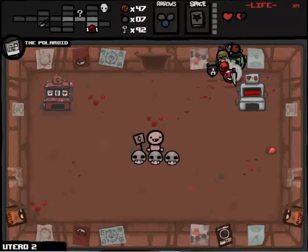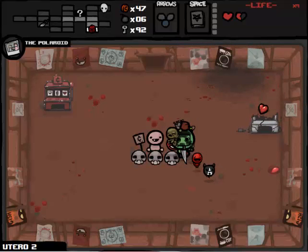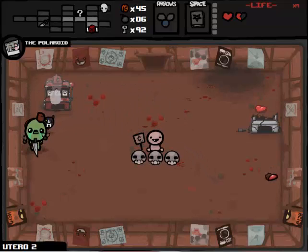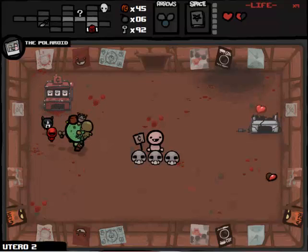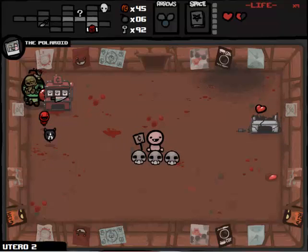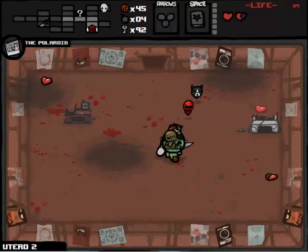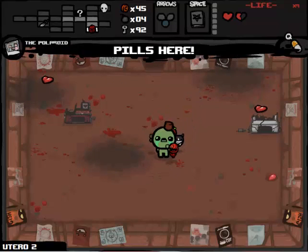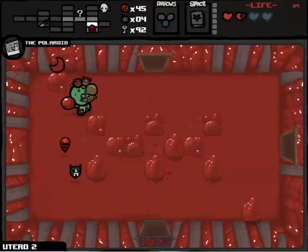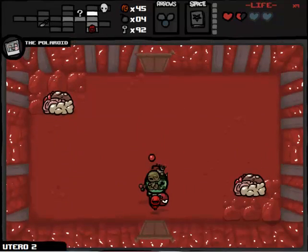Fortune teller - no. So we're just gonna blow this up. We can't really win anything can we - we've already got a Halo of Flies, there's nothing that we can win that'll help. So I guess we'll just blow it all up. We might get a Balls of Steel pill - oh shit, we did! We got a Balls of Steel pill, that's awesome. And then we'll just move onwards. Half a heart - means we could get one shot of permanent polaroid invincibility for Satan.